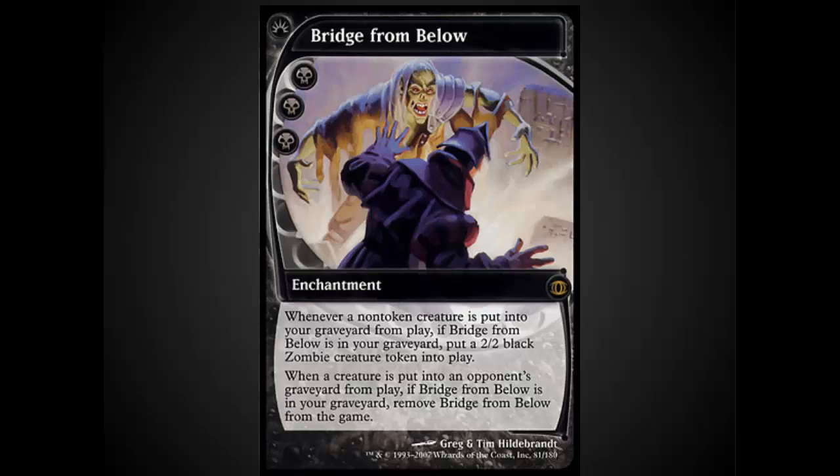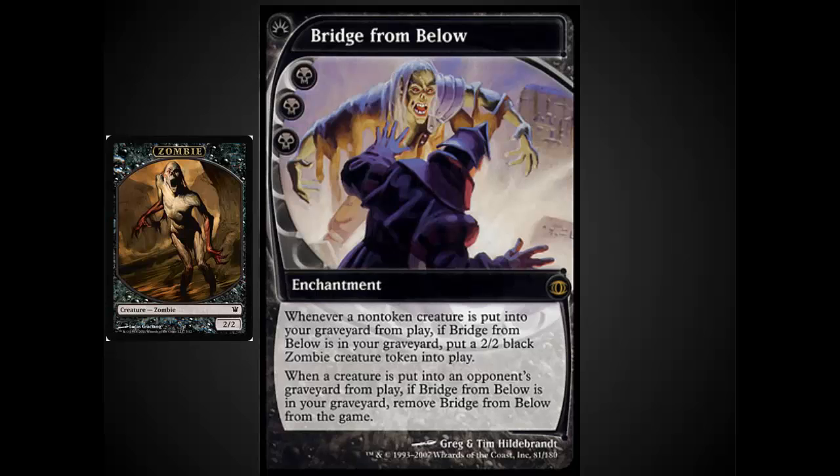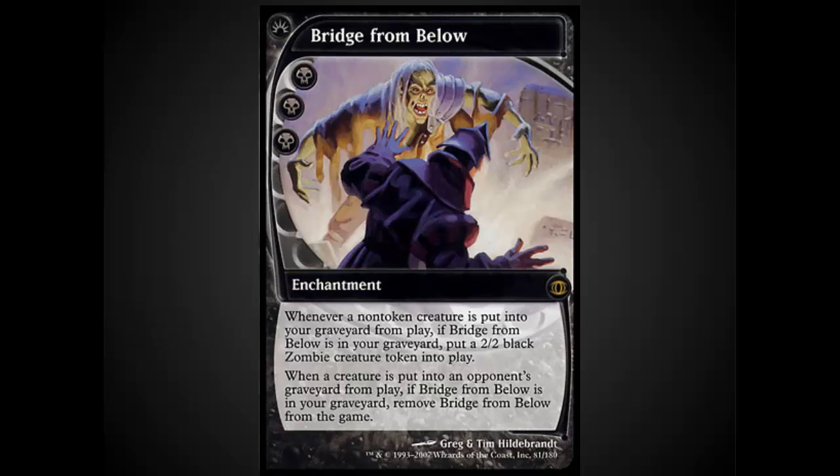Bridge from Below is a staple in this deck. I know that it has a three black casting cost and this is really what confuses a lot of people — you never, ever cast this card. This card always sits in the graveyard. While it's in the graveyard, when every non-token creature is put into the graveyard, you put a 2/2 black zombie creature into play. And when a creature is put into an opponent's graveyard, if Bridge from Below is in the graveyard, remove Bridge from Below from the game. The card actually has no effect in play; I'm not sure why it even has a casting cost.